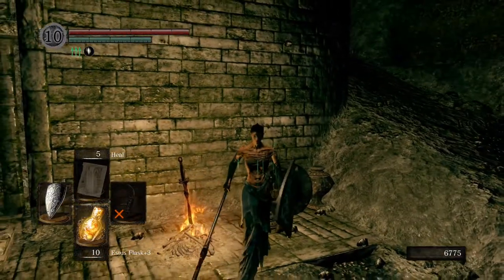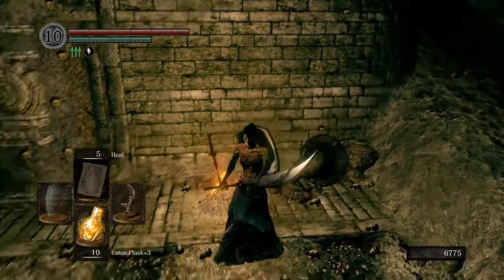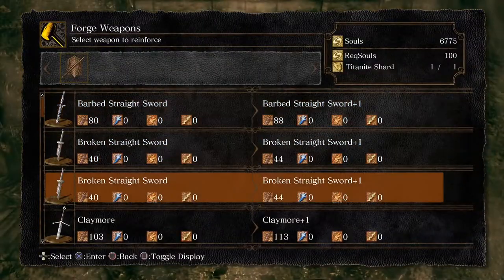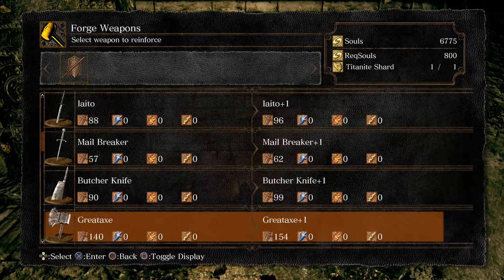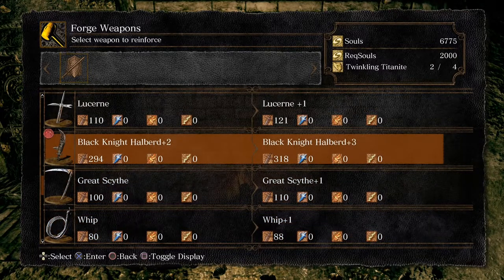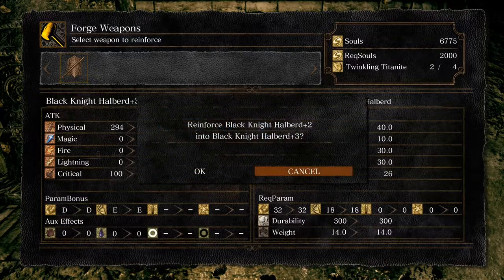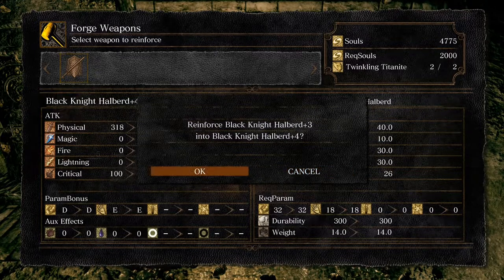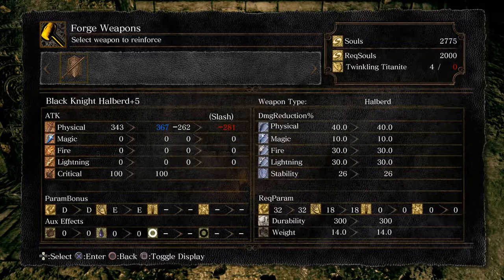That's the Catacombs. I think we got every item in there, including the crystal lizards. Also, we can probably reinforce our weapon. Look at this — ton more damage. Ton more damage.